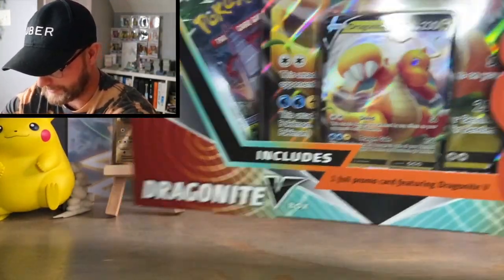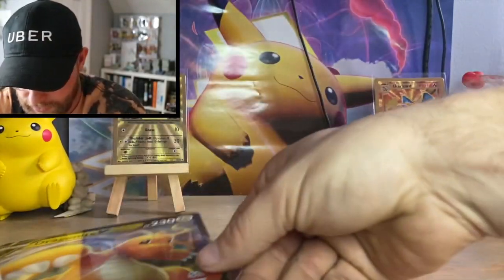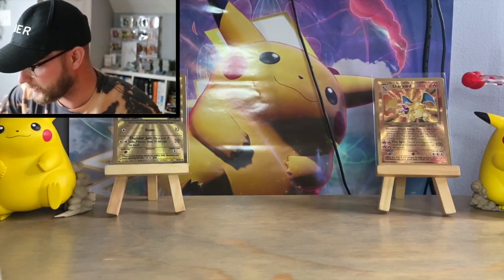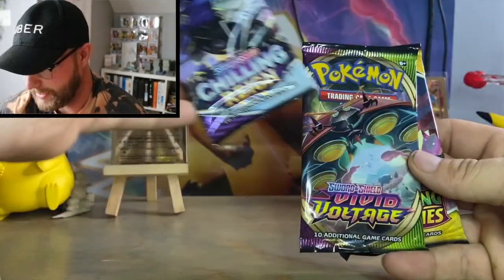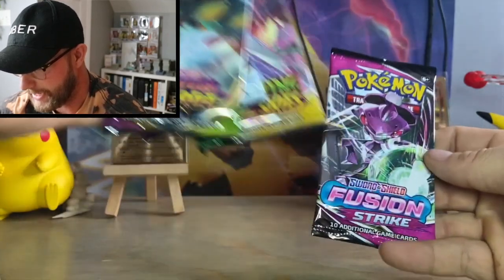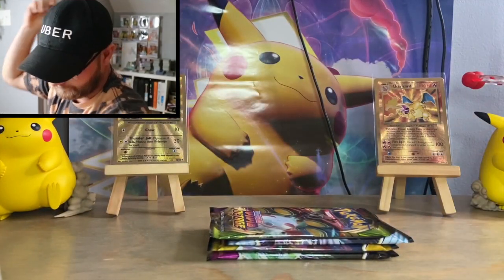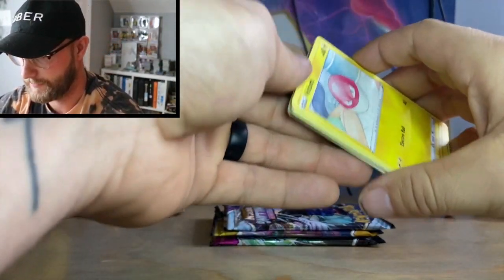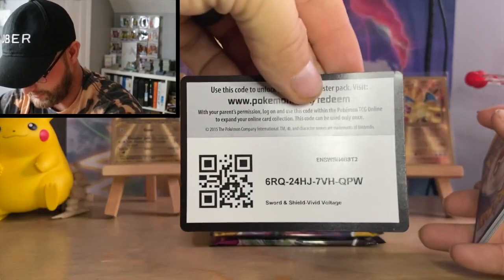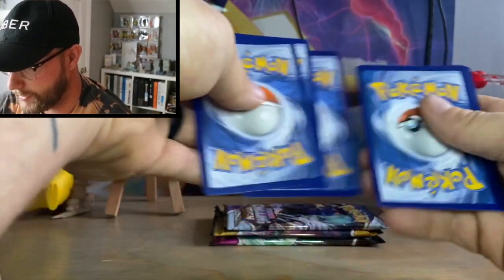Let's start unboxing — up first we're going to do the Dragonite V-Box. We got a Dragonite Jumbo card; we'll enter that into the giveaway as well. Inside we got packs: a Chilling Reign, a Vivid Voltage, an Evolving Skies, and a Fusion Strike. There's a code card for you. We'll start with Vivid Voltage — really good set, love pulling from it. Code card for you.